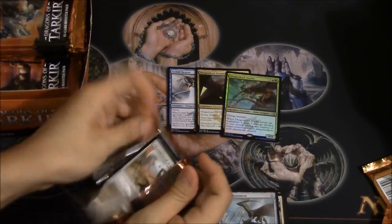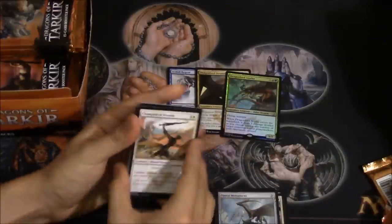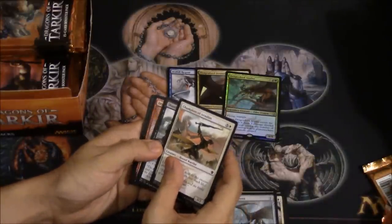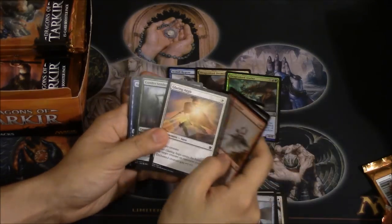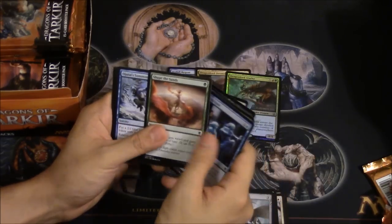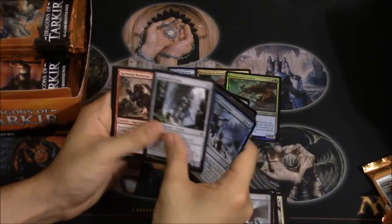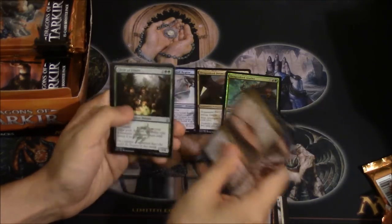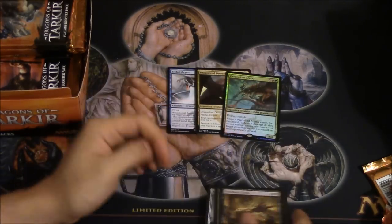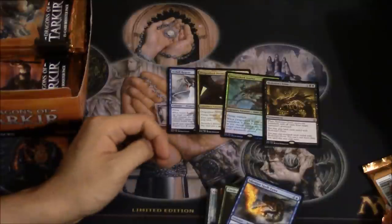Let's go ahead and open some more packs. Champions of Ours. Rasen, Dragon Fodder, Anticipate. Summons — very good card. Circle of Elders, Eater, and another Trove. I'll zoom in a little bit, it's kind of far away.